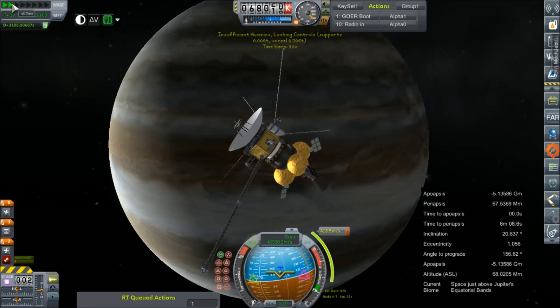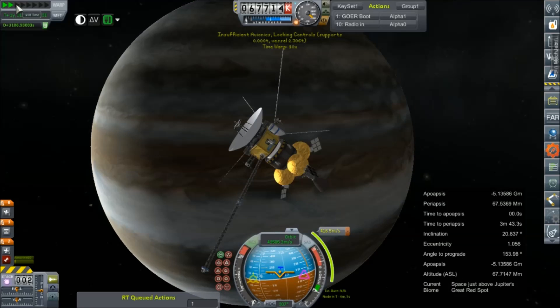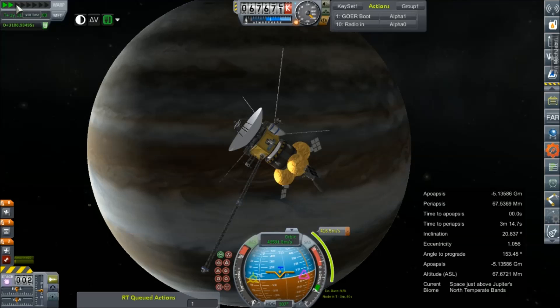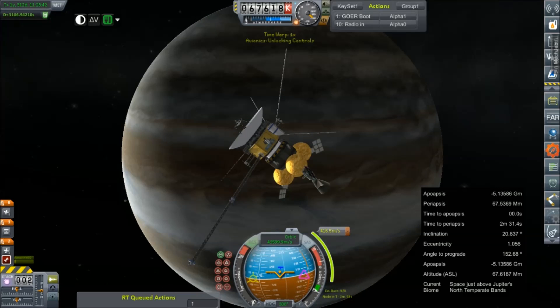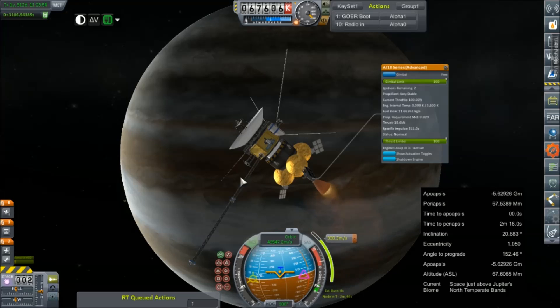Let's go ahead and speed up. I'm nervous, but we still have another correction we can make. It's just a lot easier to do it here. And there's the three minute mark. Let's bring up our engine information — very unstable. Stable. Ignition. 33 seconds. 25 seconds.